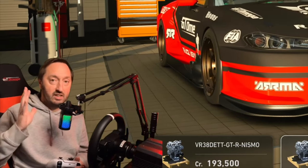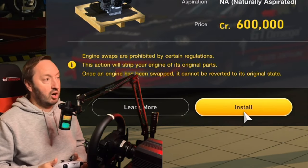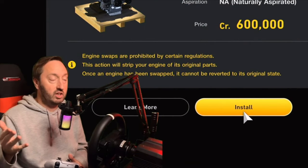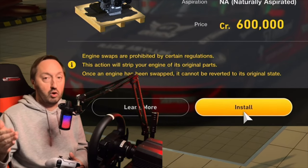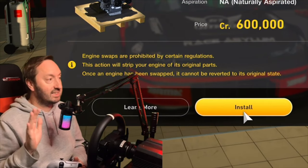So I have a choice to make here, and this choice is very important, and the game doesn't really tell you much. It basically gives you a warning to say that engine swaps are prohibited by certain regulations — that's fine, that's always been the case. So this Group 4 car, for example, once I've done an engine swap, I will not be able to use it in Group 4 BOP races. This action will also strip the engine of its original parts — yes, that's fine, that existed already.